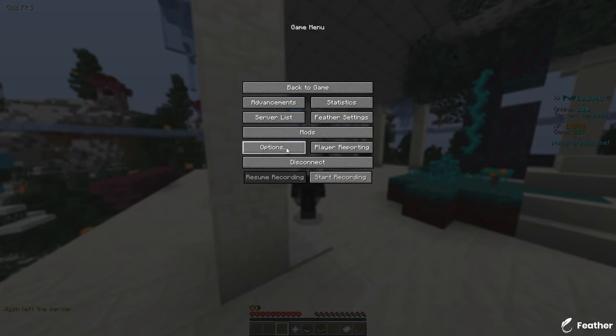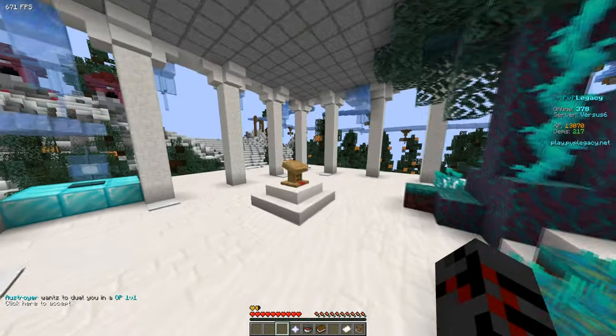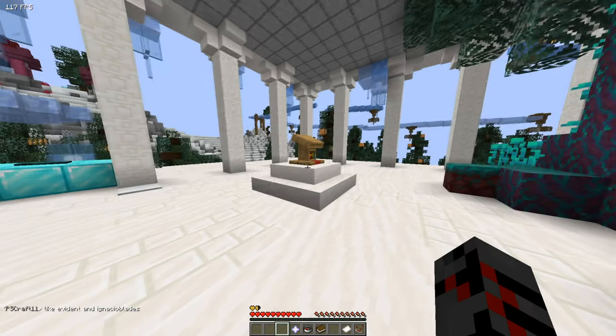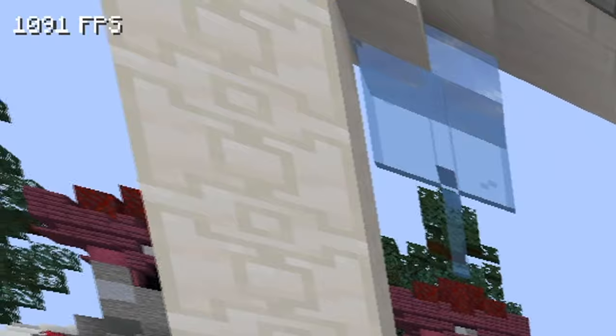First, what you want to do is go to video settings, details, and turn the sky off because that kills your FPS mostly. Also, some of you guys should turn the scoreboard off when you're PvPing because that boosts your FPS a lot too.